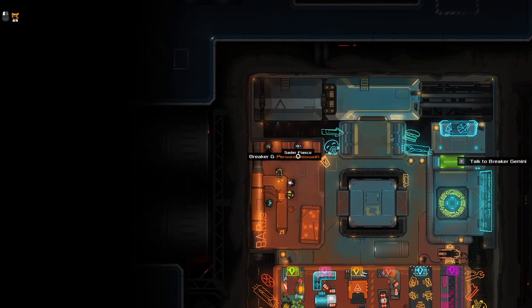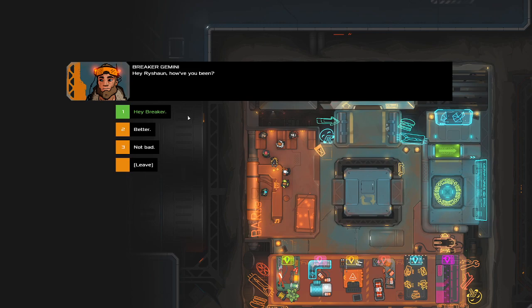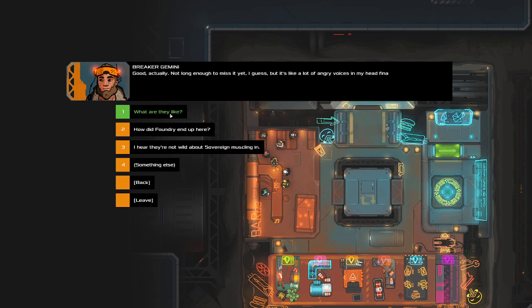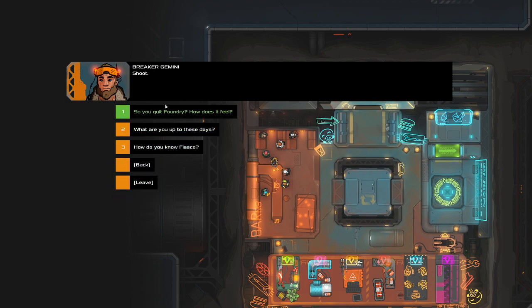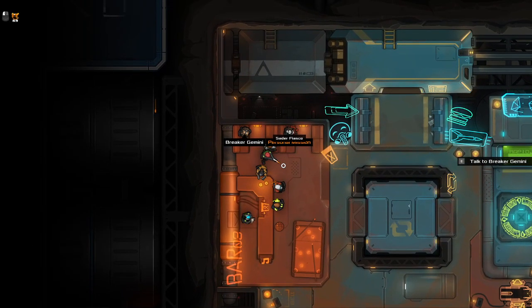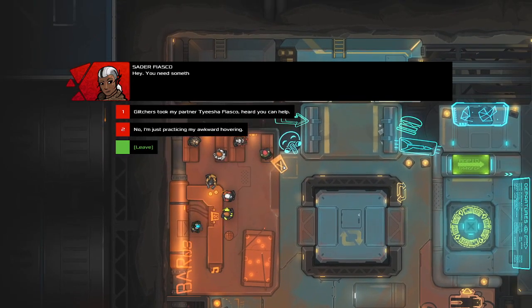Let's go and talk to Breaker. What's Breaker about? She quit the foundry — how does it feel? Good, actually, not long enough to miss it yet, but I guess it's like a lot of angry voices in my head shutting each other down. Let's talk to Seder Fiasco instead — oh, here we go.